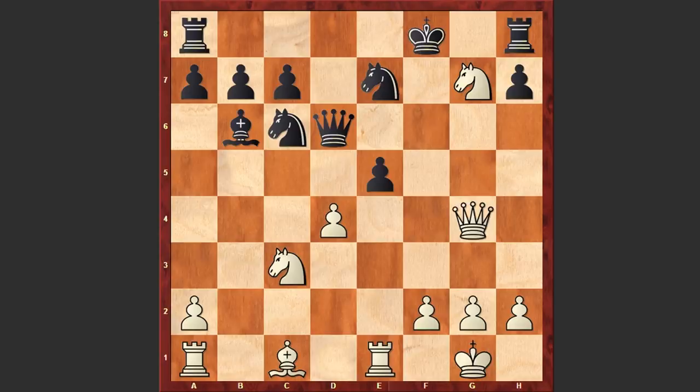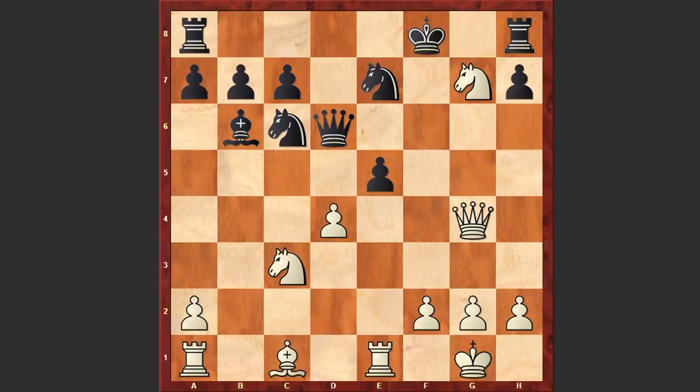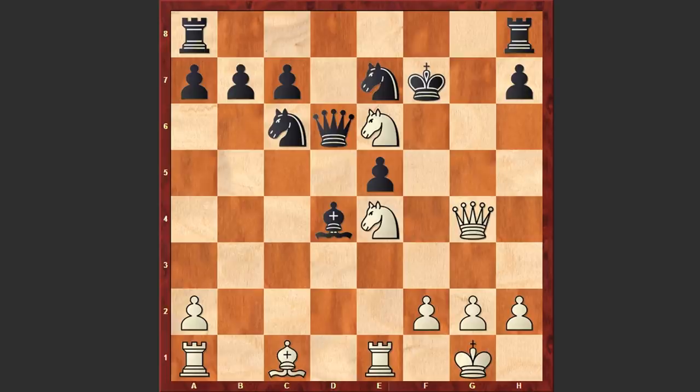Nxg7 check, Kf8, Qg4. Instead of Qg4 it was better to capture on d4 with the knight and cover this essential square. But in our game we have Bxd4, and as Black didn't cover the e6 square, it was very important to announce a check from e6 and then play Nd5. If Qd5 then Nxc7 — it's over, White is winning.